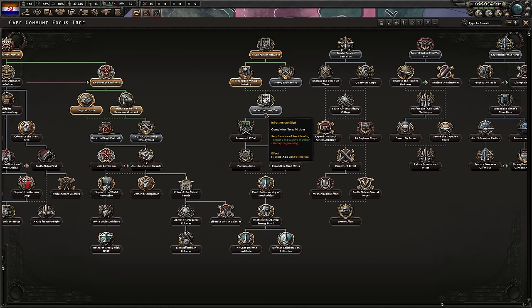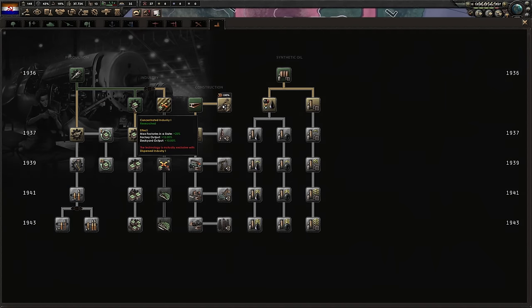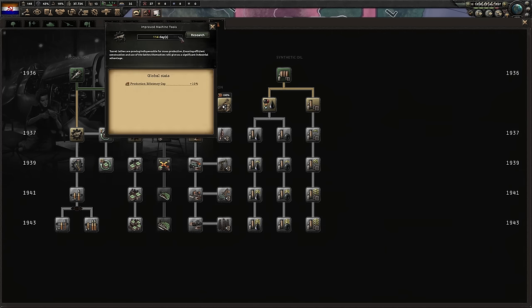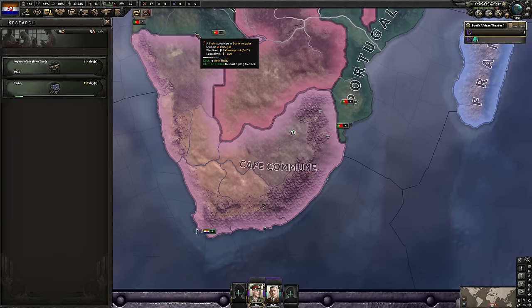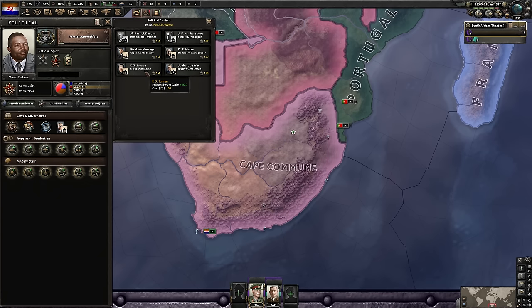For our next focus we will be taking Infrastructure Effort, followed by Armament Effort — build up the nation. With concentrated industry done, let's get improved machine tools. We need more guns: production, production, production. And 150 PP — let's invest that in the Silent Workhorse, improving our PP.